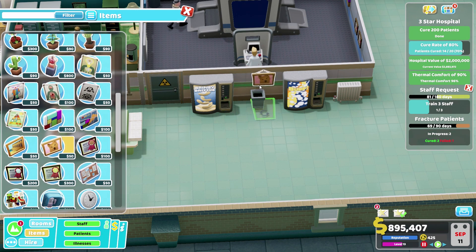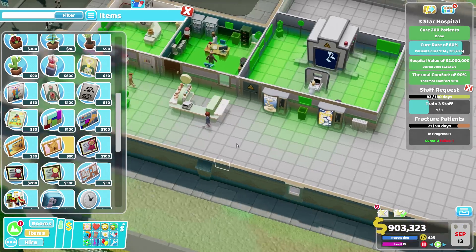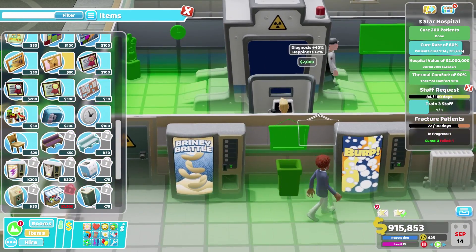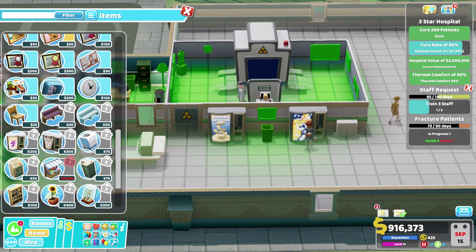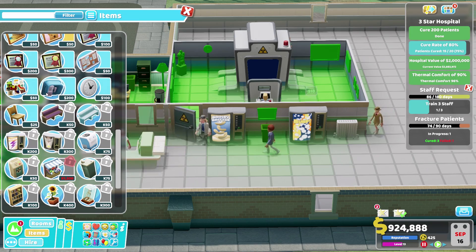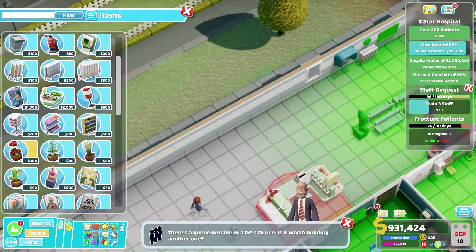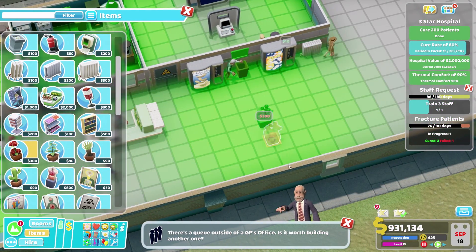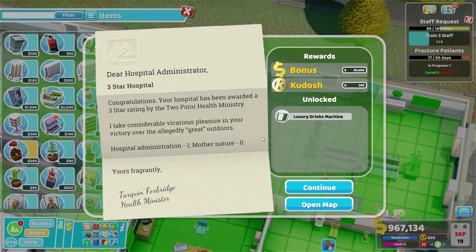We will have Doggo right there, making sure that you put your litter in the bin. Let's make sure this place is particularly nice. We're going to use the big guns this time — boom, and over here. That happened a lot faster than I was expecting — when I saw it was at 65%, I thought it would take at least another 10 minutes. Congratulations, your hospital has been awarded a three-star rating by the Two Point Health Ministry.